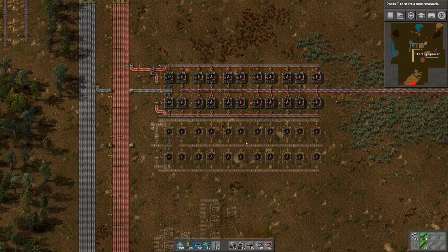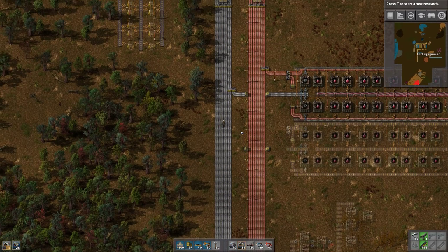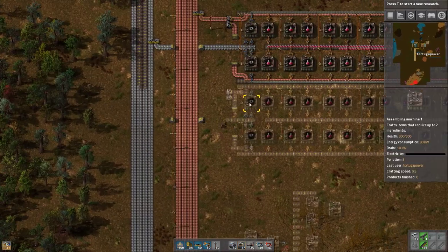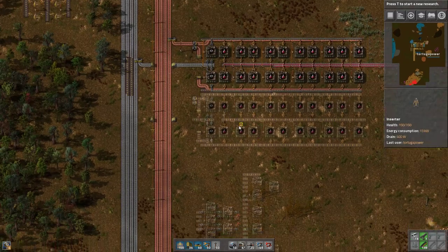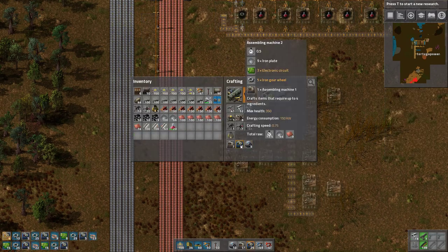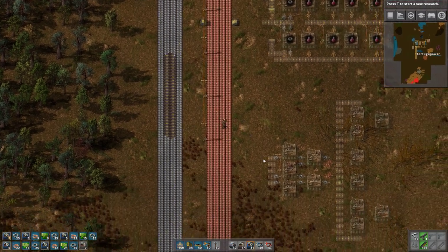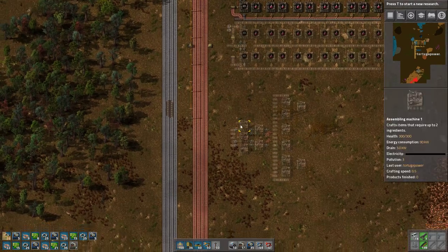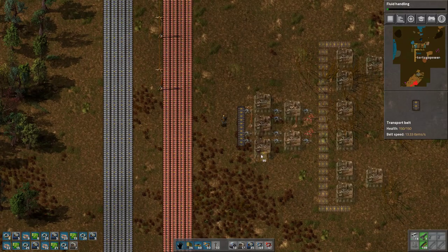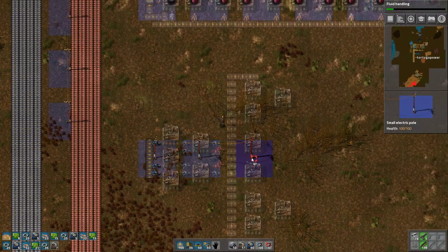Next thing: we're going to begin making a lot of blue assembly machines — otherwise known as assembly machine twos, or more commonly just called the blue ones. So we have gray, then blue, then eventually yellow for assembly machine threes. We're going to start laying out the groundwork for this stuff while these are being made. We'll want a bunch more of them, so let's go ahead and do that.